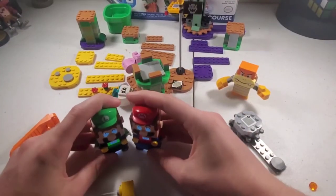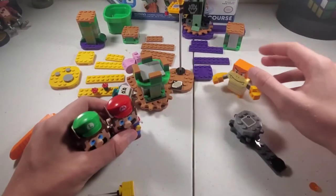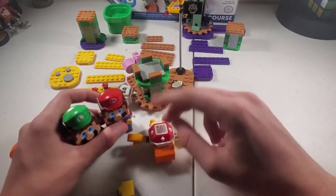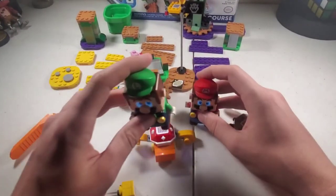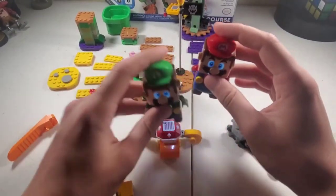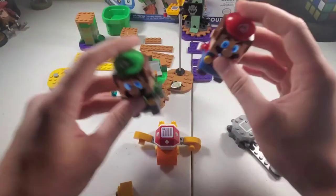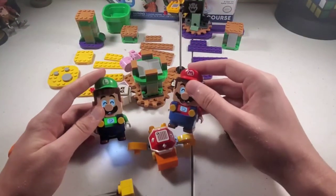If you do it a certain amount of times, you get triple coins. And same thing with Boom Boom — this will actually show you how many hits it will take for Boom Boom as well. One, one, two, three, four, five, six, seven, eight. And since they did it together, they get a score.